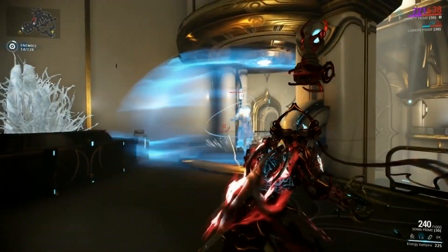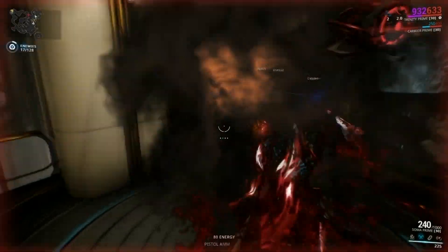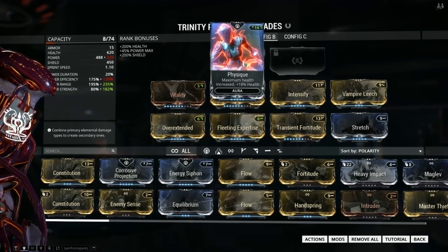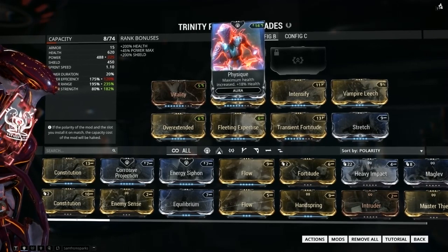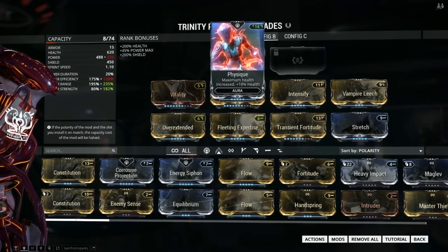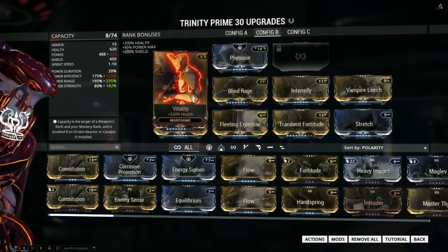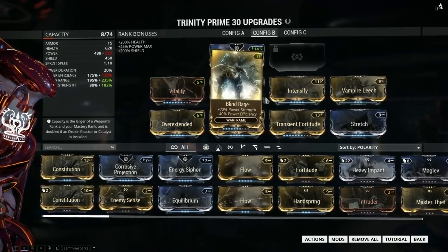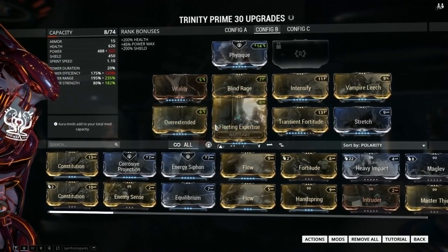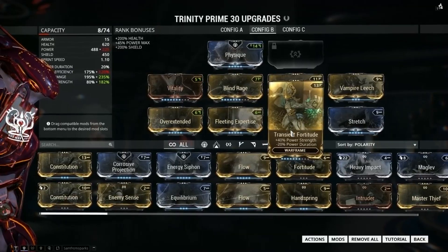With all that being said, I'll show you my set of mods for the Eve Trinity build. They are: Physique — I use it only because I don't have Naramon polarity at this moment, but if you do, the better option is Corrosive Projection. Then Vitality, because Trinity is really squishy, Blind Rage, Intensify, Vampire Leech, Overextended, Fleeting Expertise, Transient Fortitude, and Stretch.